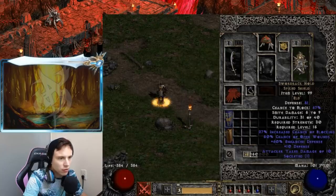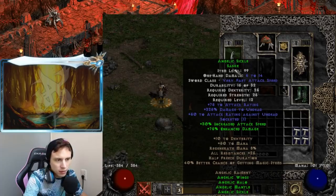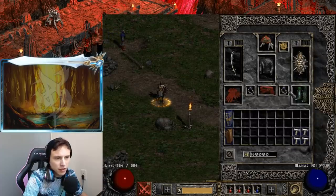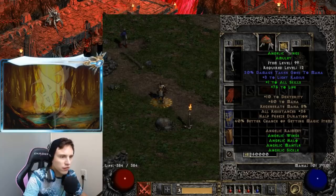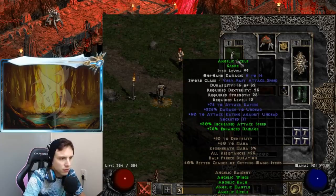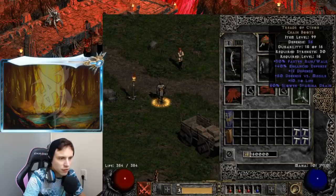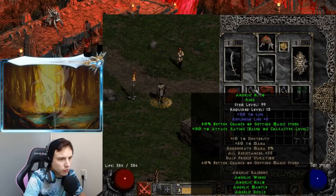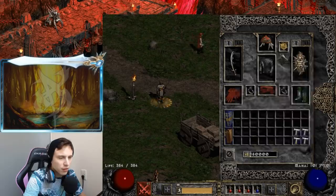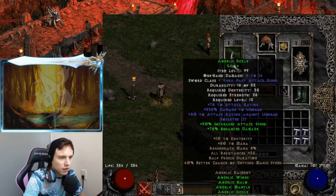I'm going to go over the gear real quick and explain a little bit about the items in Diablo 2, and also explain how some of these set items can actually help out a character in endgame — such as the angelic amulet and ring because it gives a bunch of attack rating. The full angelic set gives 30 increased attack speed, 75 enhanced damage on the sword, some fire resist and defense on the armor, and the amulet and rings are really nice. You also get 90% magic find, mana regeneration, dexterity, and resistances — it's an all-around pretty decent set.